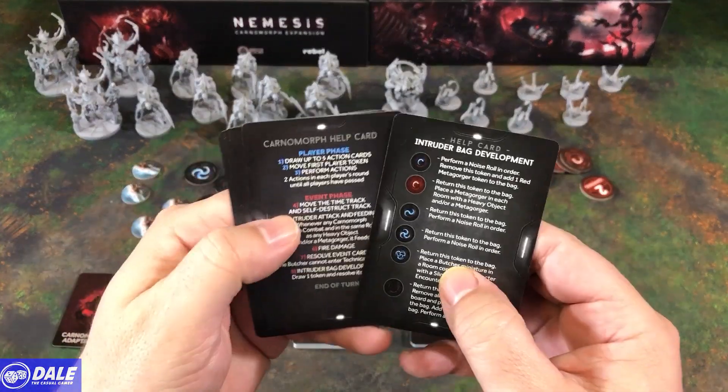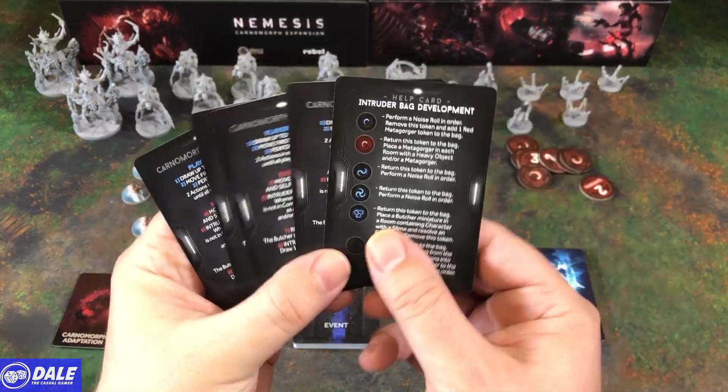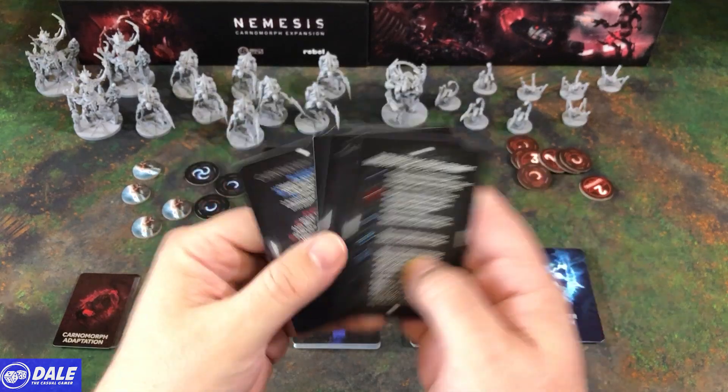Then we have five help cards for us, going over player phases. And on the back, some of the descriptions for the extra tokens we now have.